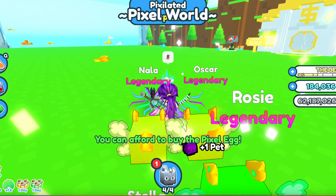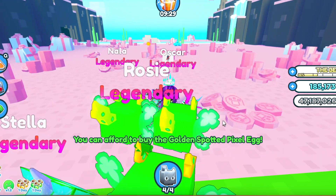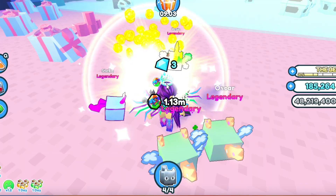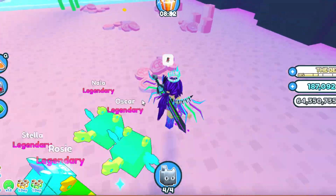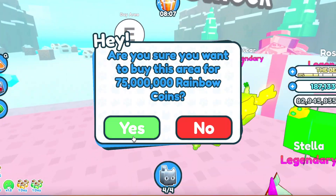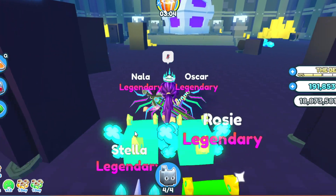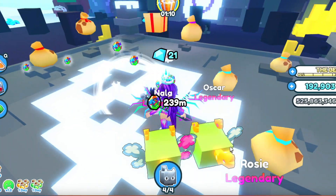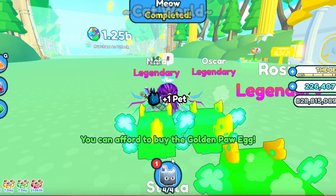I already had a bunch of leftover coins from Axolotl World, so I unlocked that area. The next one needed 75 million coins, so I spent about a minute getting 30 million more to unlock it. I then bought that door, got some more coins to buy the next door, and that led me to another giant chest. After breaking that once, I moved on to the next world.